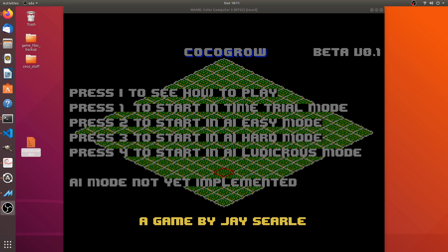I want to go through where we're at with the beta version. I've implemented just about every feature I want, and the only thing not yet implemented is the actual AI. On the title screen you can see a couple of options: 'I' takes you to the instructions, and '1' takes you to Time Trial mode, where you play to a cash value of 100 and can try to beat your time. There will also be three AI difficulty modes: easy, hard, and ludicrous.